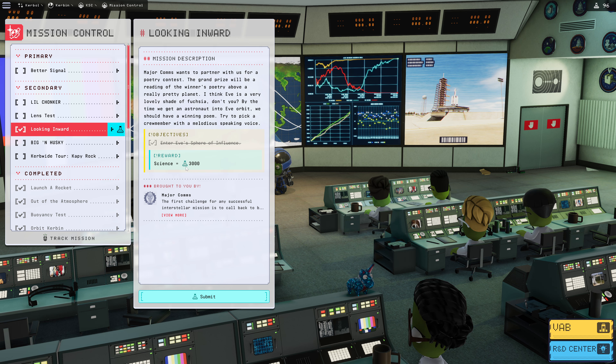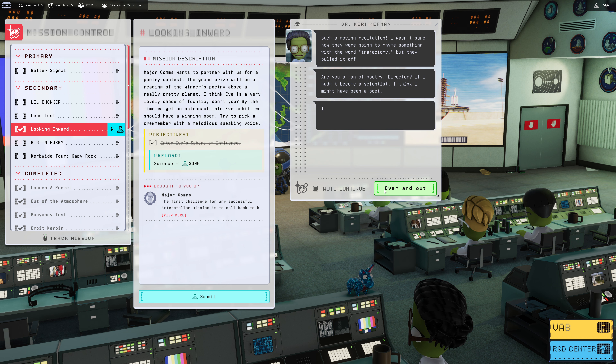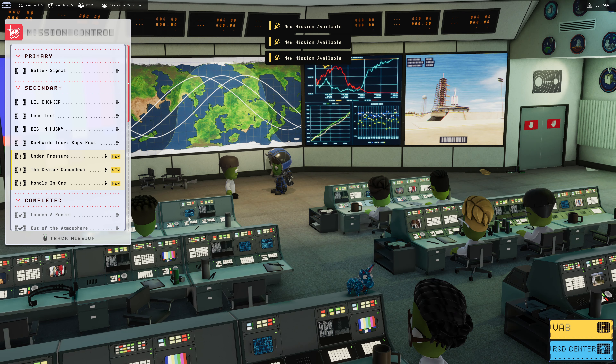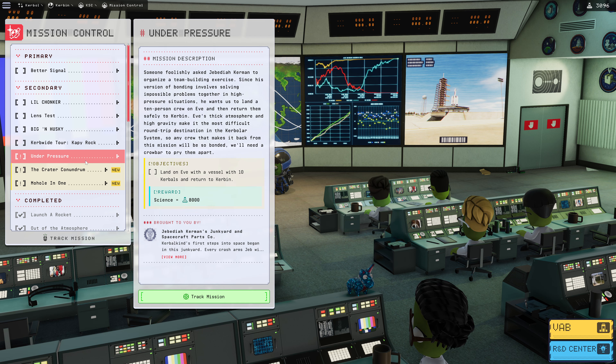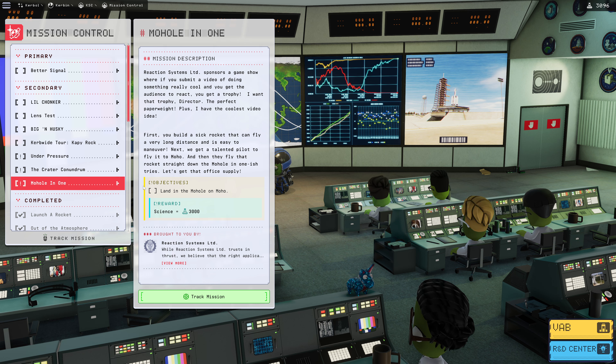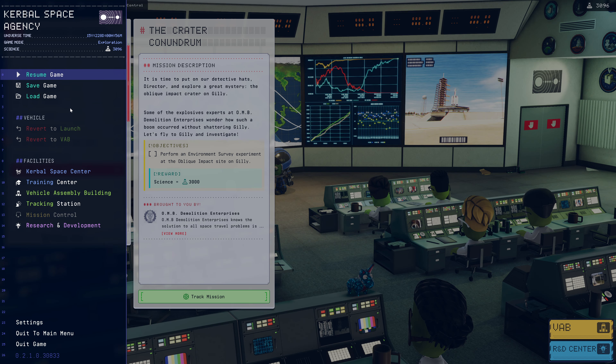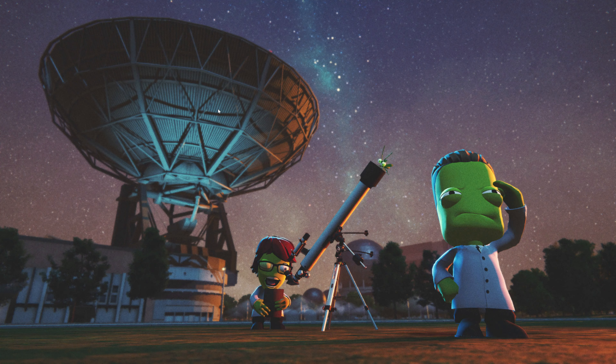We've got 'Looking Inward' completed, giving us 3,000 science. We'll submit that. They very much liked the poem recitation — we don't have a comms connection, but okay. Thanks, science. So that gives us 'Under Pressure': land on Eve with a vessel with 10 Kerbals and return to Kerbin — that's going to be quite a thing. Perform an environment survey experiment at the oblique impact site on Gilly. Land in the Mohole on Moho. So this is something we could do with the vehicle we've got right now. Let's head back to the VAB — we're going to grab the lander and we're going to have to enter orbit around Eve.